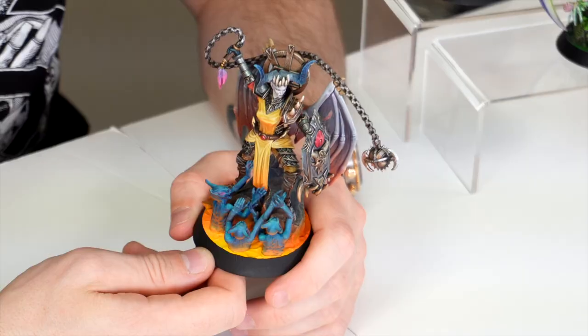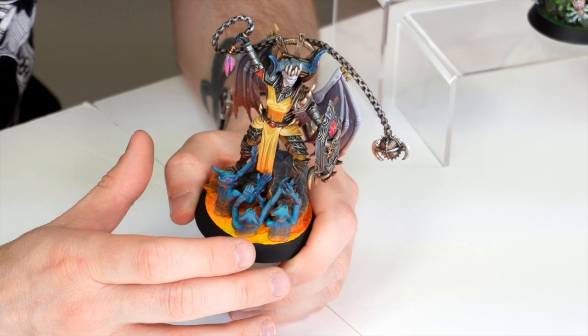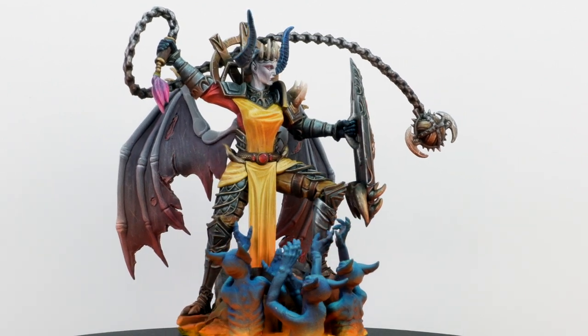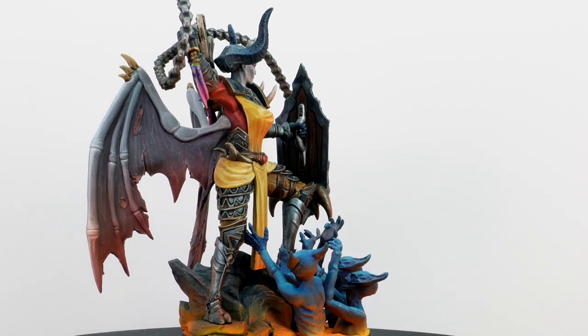Next we're going to look at Virial Ashen Heart — another awesome miniature with a really cool base. I absolutely love the demons that are climbing up her trying to get at her; it's a great interaction point on the miniature. The use of a primary colour triad — red, yellow, and blue — works extremely well, and the yellow and orange OSL on the undersides of the demons on the base looks absolutely lovely.